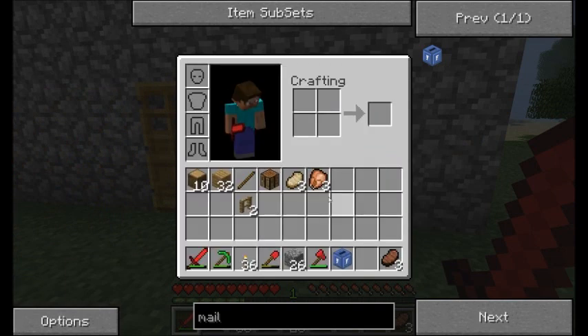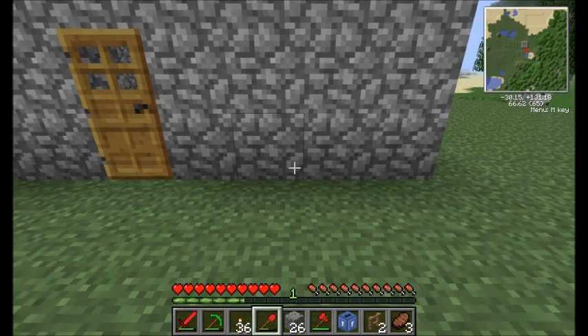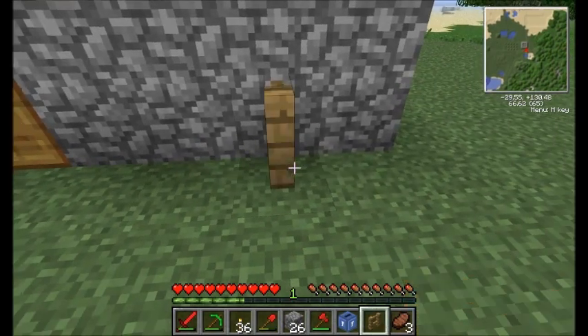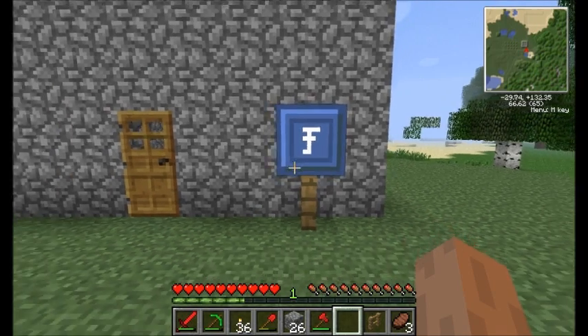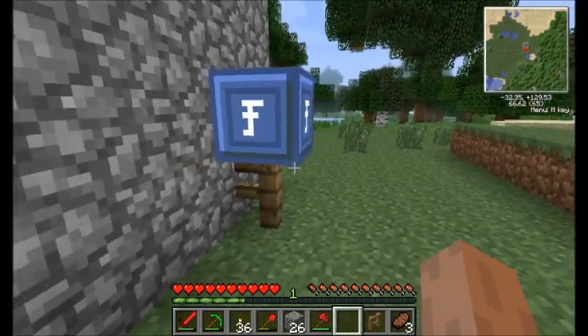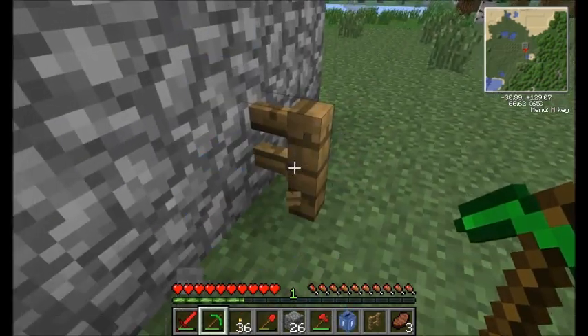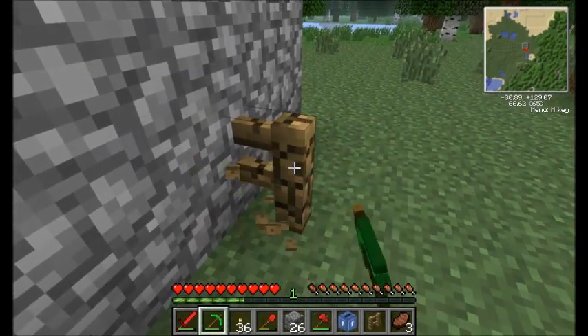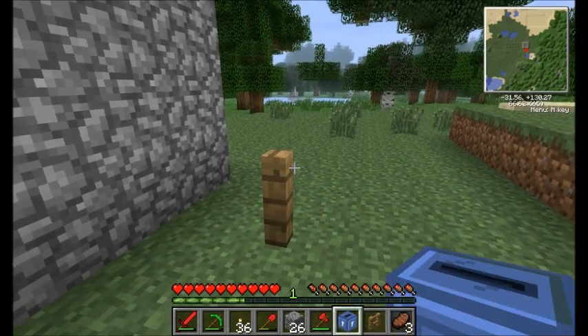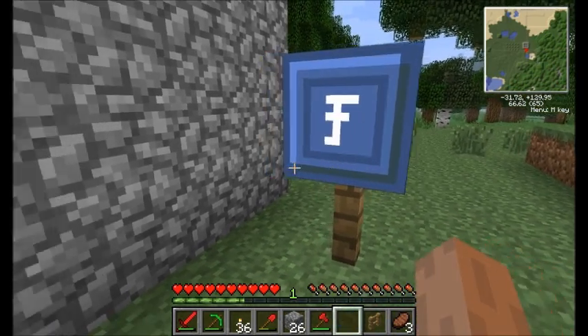It just started working. I don't know, it's still the broken one but it started working, so yay! I think I'm gonna place my mailbox right there. Oh, it does look kind of nice on a fence post. Maybe I don't like it touching my house though — I want it a little bit further away, so that the fence doesn't connect. I'm picky like that.